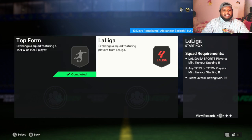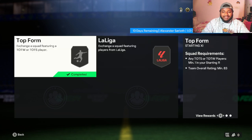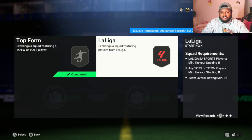This is an SBC card. You have to complete two squad builds to get this card. The first is an 83-rated squad with a Team of the Week or Team of the Season player, and the second requires a La Liga player, a Team of the Season or Team of the Week player, and an 86-rated squad.